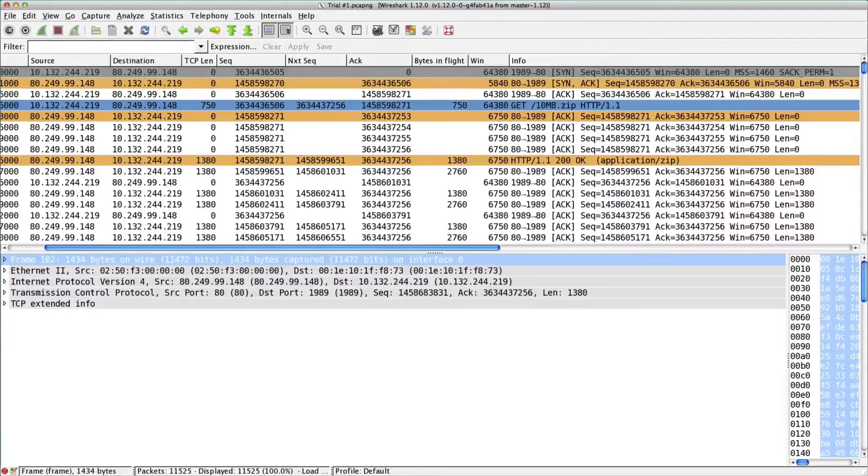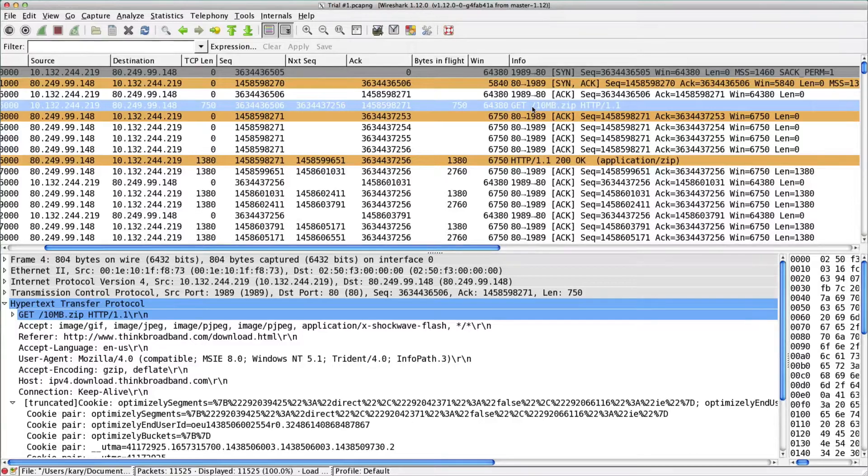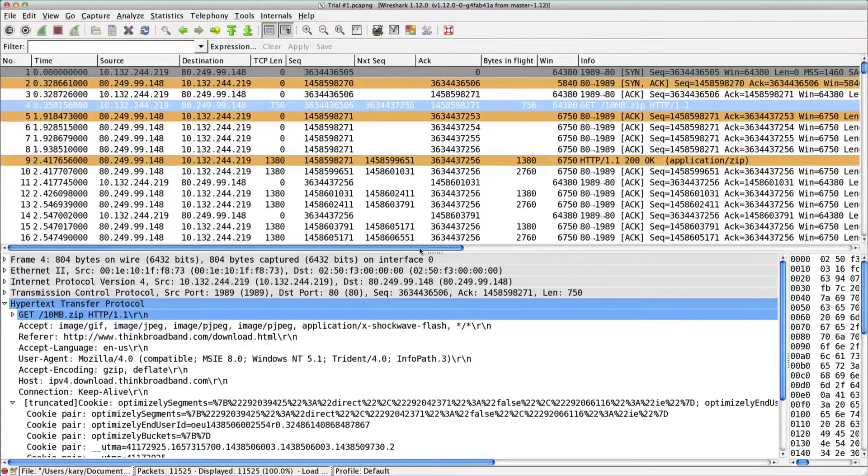Gary here, Packetbomb.com. Someone emailed me and said, hey, here's two PCAPs. One is slower than the other. Can you help me figure out why? So I wrote back some notes, and I said, could you expound on this? And I thought, you know what, let me do what I do best. So here's a hopefully quick video that I wanted to send back to the guy. Maybe I'll just post it up on the private email video playlist and everyone can check it out.